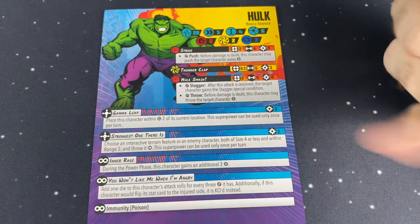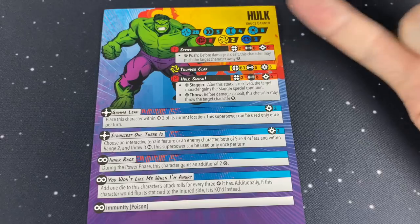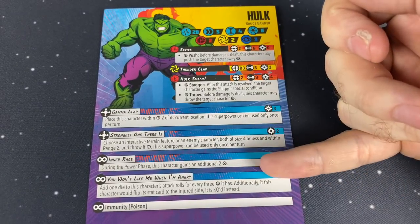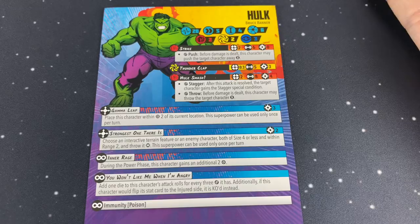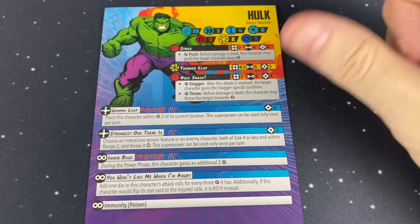Inner Rage is his passive. During the power phase, this character gains an additional 2 power. While Hulk doesn't gain power for his Strike, he's gaining an additional 2, which means he's getting 3 power every turn. So Hulk actually really doesn't want to be stunned, because stun is very bad for him.